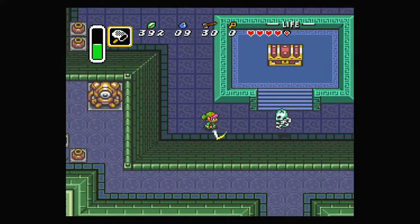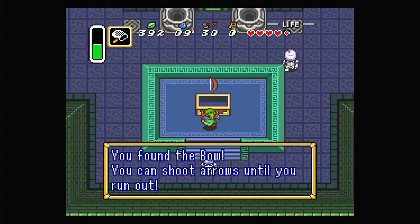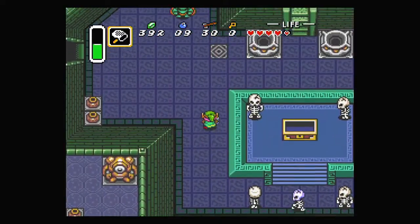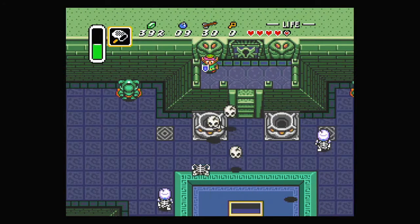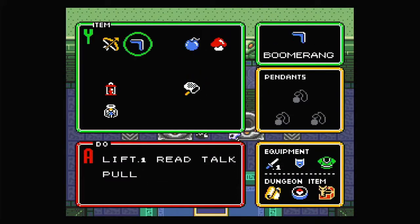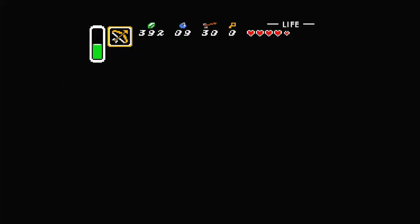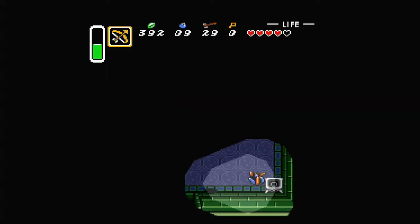If we go over here and open this up - 'You found the bow. You can shoot arrows until you run out.' So this is why we have arrows and we can actually use the arrows now. There are also these Stalfos that throw their heads at us, which we can't actually take out. So we just need to push them back until they leave. Let's equip the bow now. The bow is a good weapon for us - it's very strong.